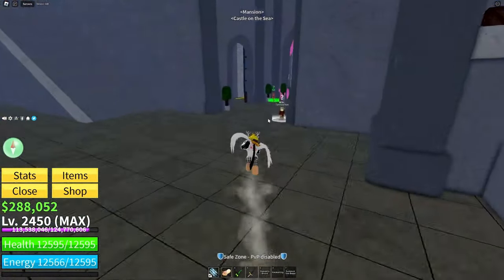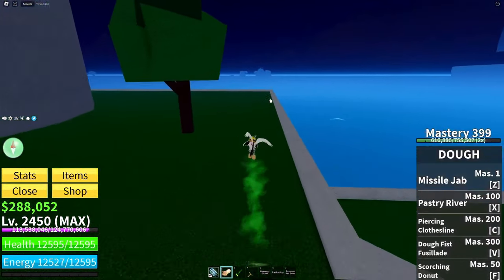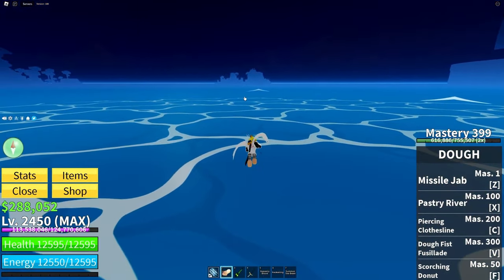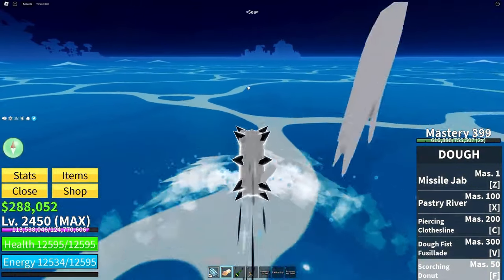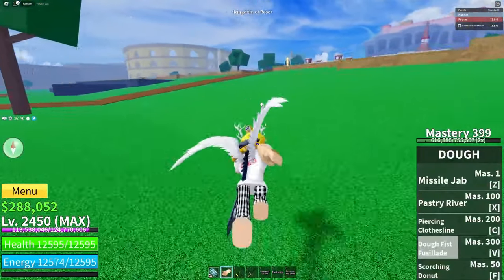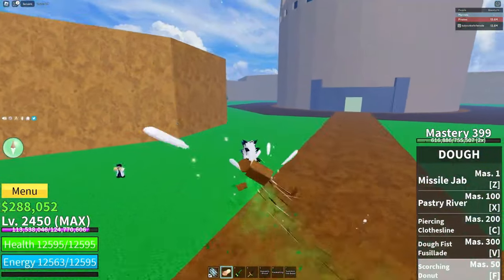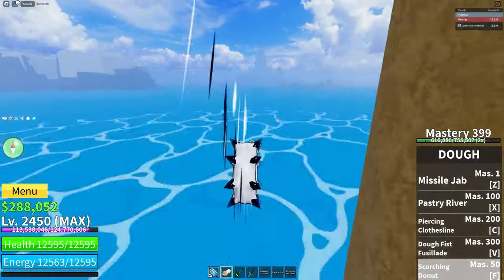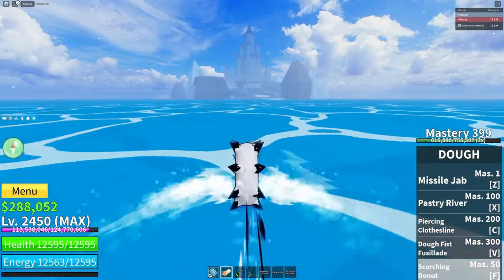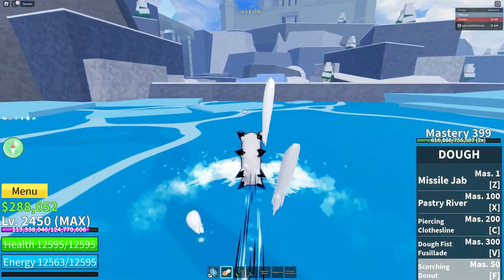For the next fighting style you're actually gonna head back to Second Sea. There are two fighting styles you want to get in Second Sea: Sharkman Karate and Death Step. If you already have those, make sure to get them to 400 mastery. If you don't have them, I'll show you how to get them. Once you're in Second Sea, head to the ice castle — let me show you where that is.